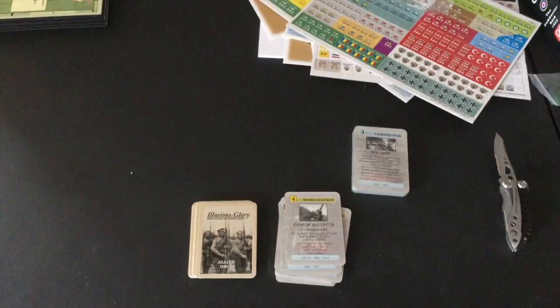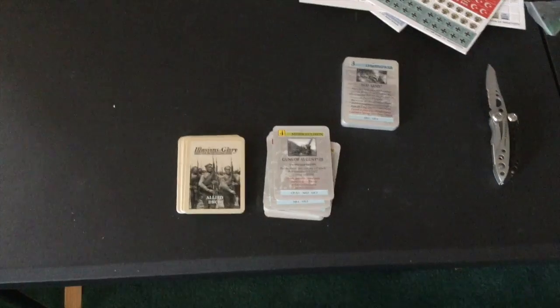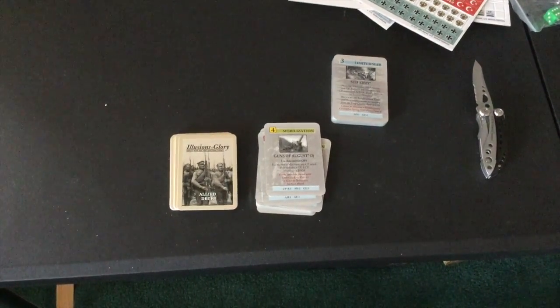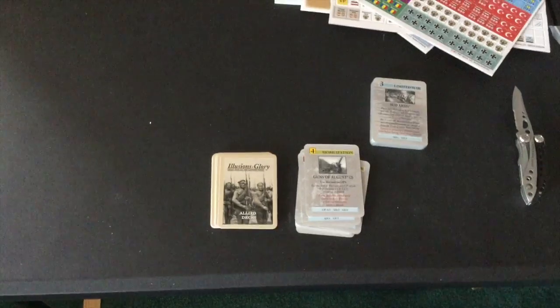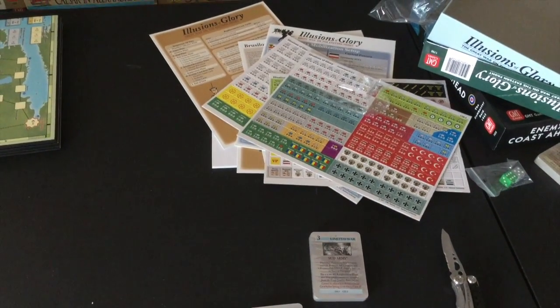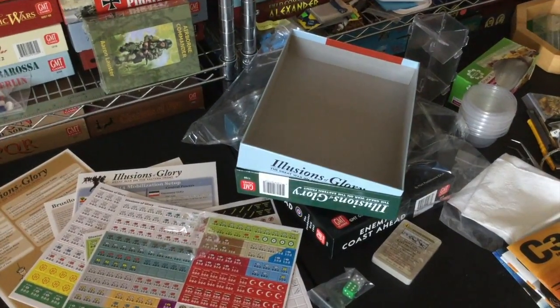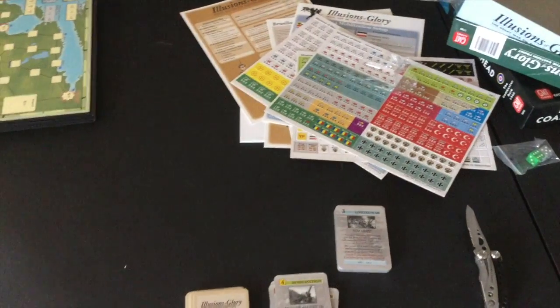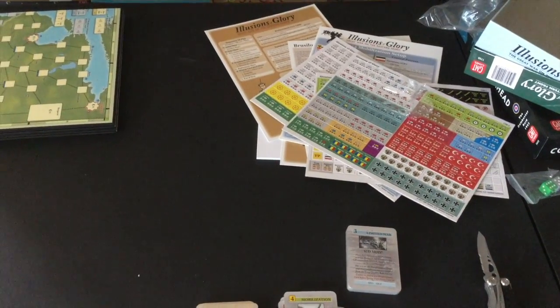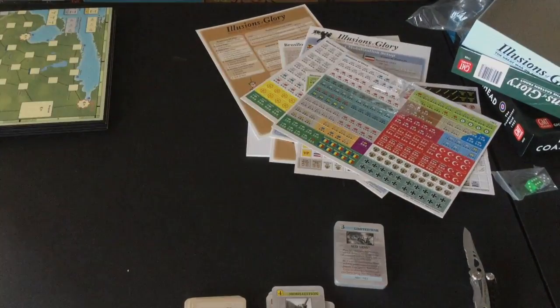The only thing that jumps out at me is what's missing — the baggies. I'm always talking about GMT baggies, but honestly I don't know how they could have put baggies in this box. This box is jam-packed full, and once these counters get punched they're probably going to have to be stored in a tray outside the box, because that map fills it up pretty tight. So there you go — that is Illusions of Glory, the latest in the Paths of Glory family by GMT Games, and that's what comes inside the box.